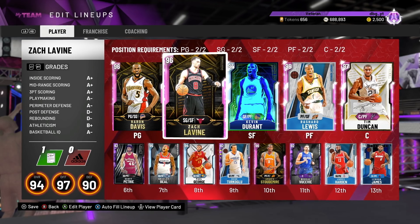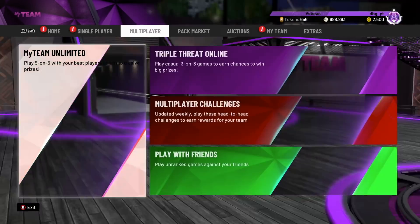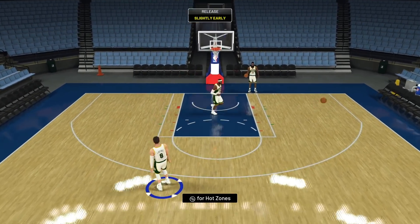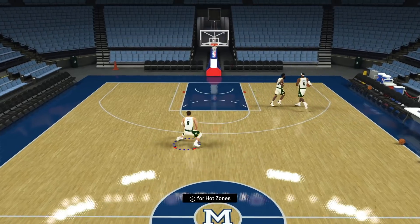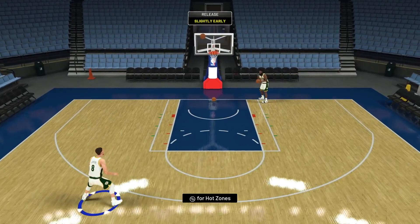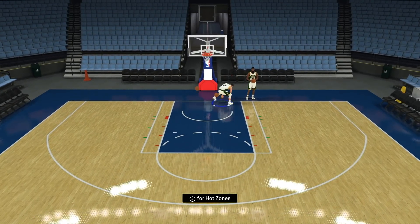Sticking with the Mike Korzemba meme: Zach LaVine is Steph Curry with a 40-inch vertical — that's pretty much what he is, he's a bigger Steph Curry. LaVine has got hot zones everywhere on the floor. His release has been notoriously slow in 2K for years, but LaVine's release this year is absolutely so quick. One player I'm definitely not used to using is LaVine, but he should be quite good.